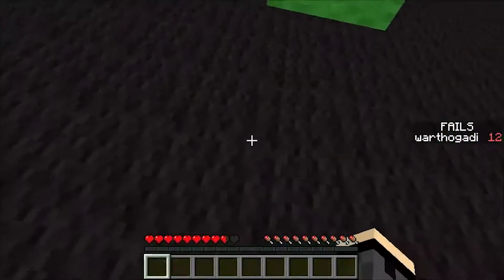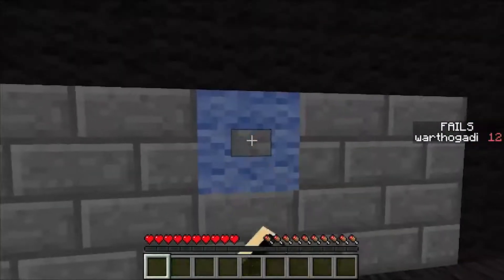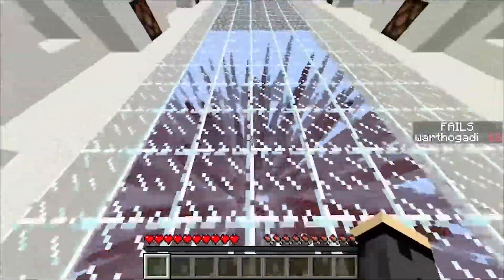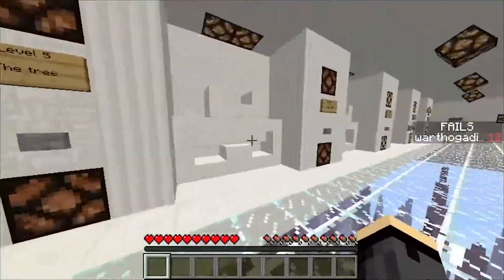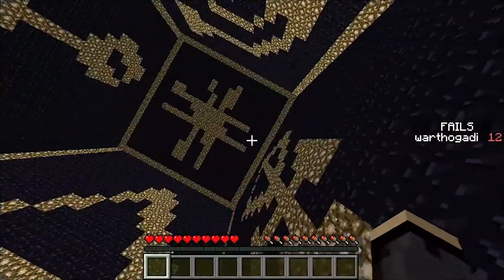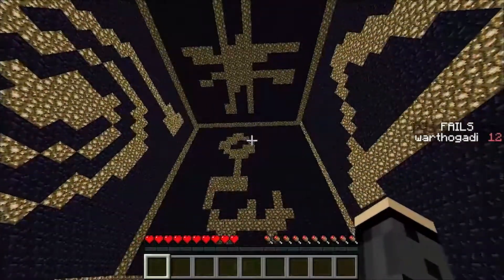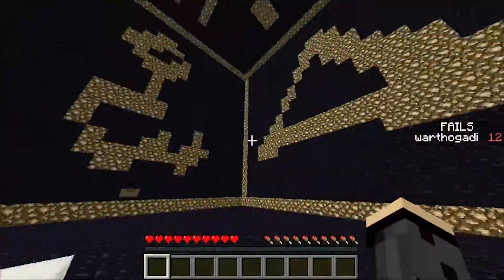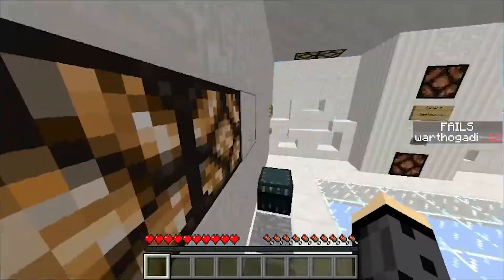I wanted to land on one of these Matrix platform things and just take a look at some of this artwork and building stuff that these people make — it's amazing. There are symbols: a swirly cube, an anchor thing, a triangle, a weird looking thing, and a hashtag symbol.